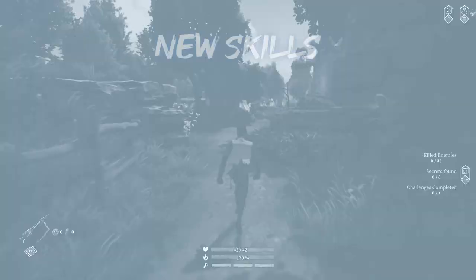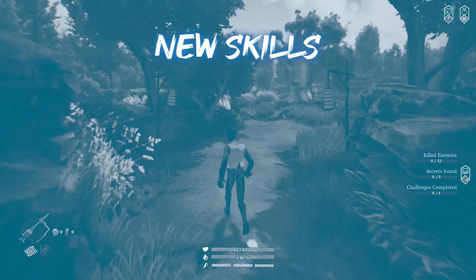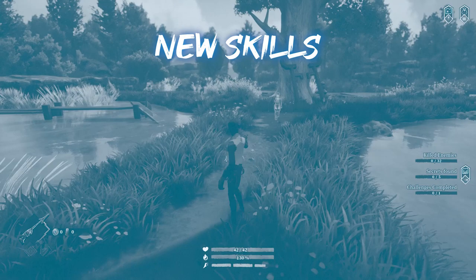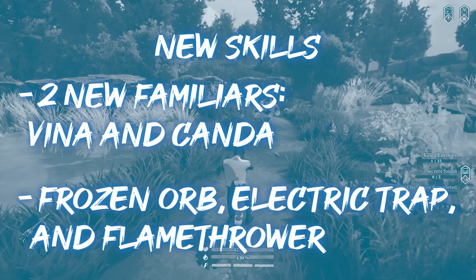We've improved so much of the gameplay over recent months that we wanted to add more options to fit different play styles. As such, we're introducing two new familiars — Veena and Kanda — as well as a number of new skills, including the frozen orb, the electric trap, and my personal favorite, the flamethrower.